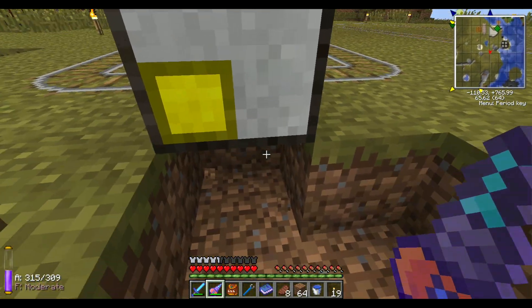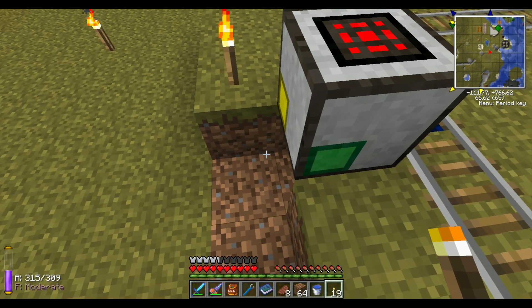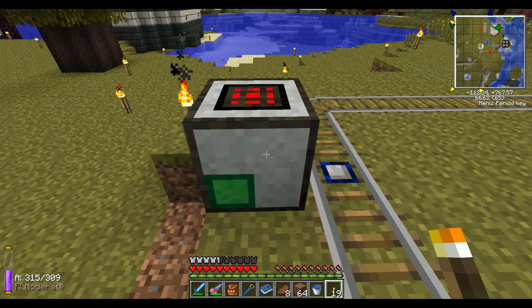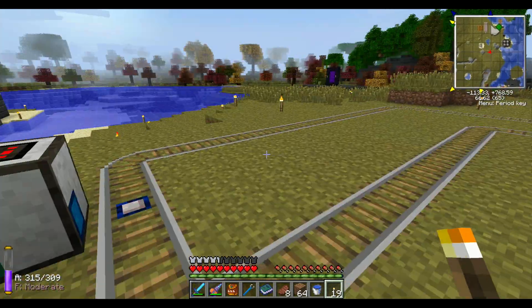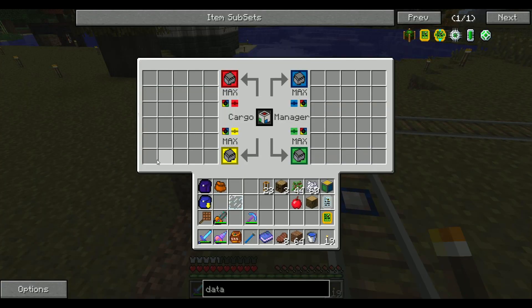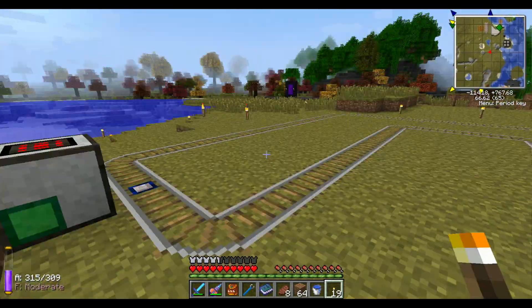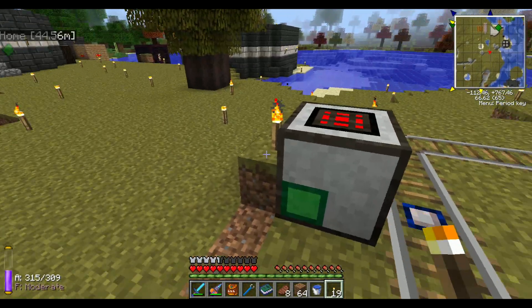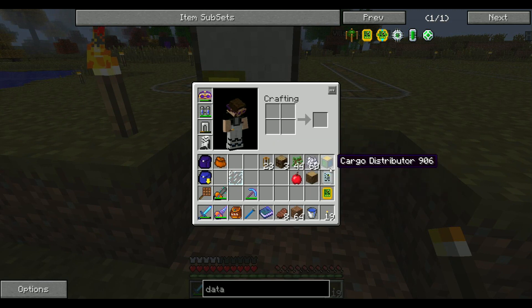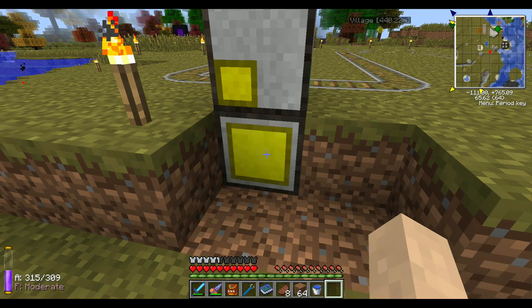But before I start messing with the cargo manager — now, this cargo manager, whenever you set up a wooden engine and a wooden pipe, it'll just pull out everything. Well, what happens if I want to refuel my cart — if I ever want to throw in some coal to refuel it? Let's say it's running out of coal for its coal engine — I can come over here and throw in some coal, but then it'll just get pumped out. So we go and make ourselves this cargo distributor, and this one will tell you what not to pump out or what to pump out and from where.